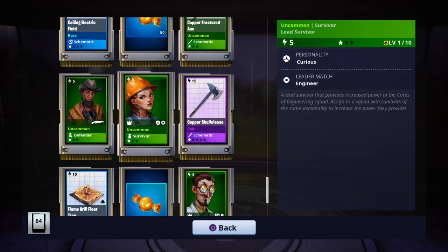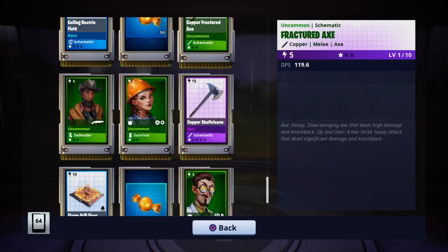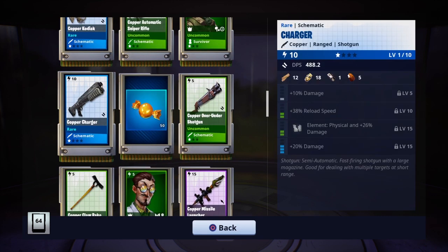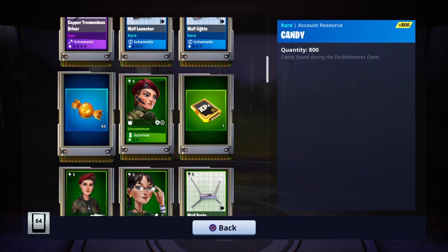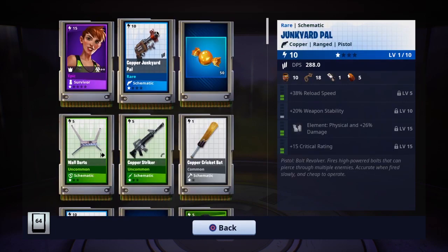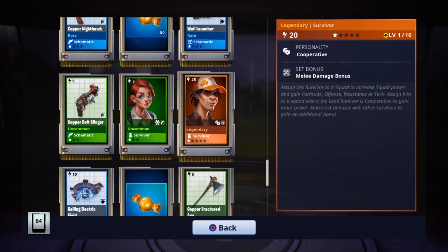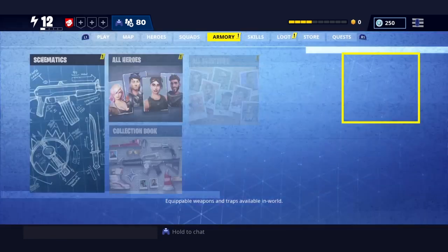Okay, so this is what we got — not very good stuff overall. The only things I think are good are the Charger, the copper missile launcher, and a legendary skin. Let me find it — yeah, legendary survivor. And then it's just candy and stuff. I'm going to buy 5 more for 250 V-Bucks, and then I'll be broke.